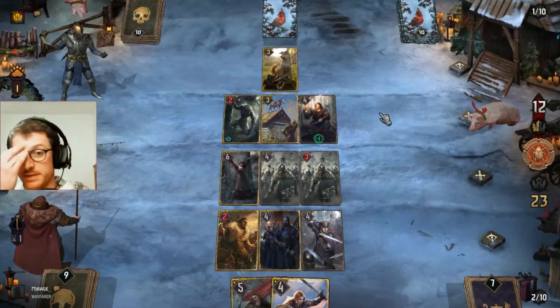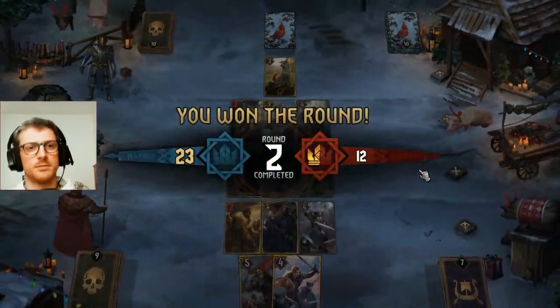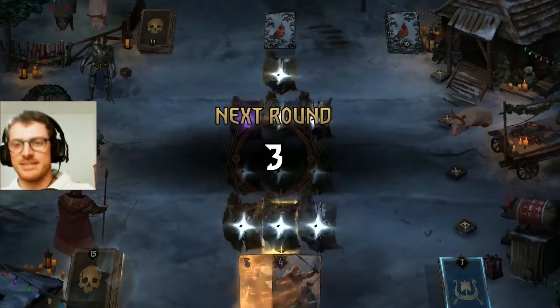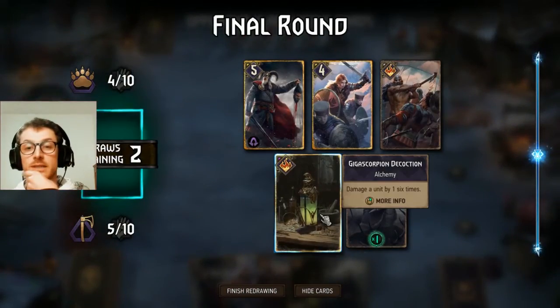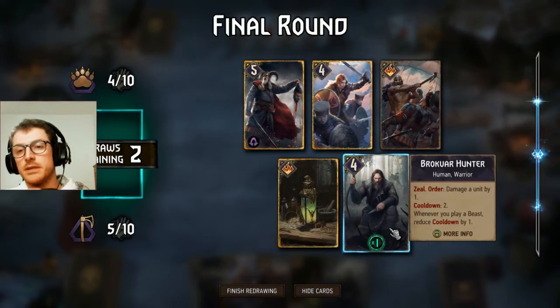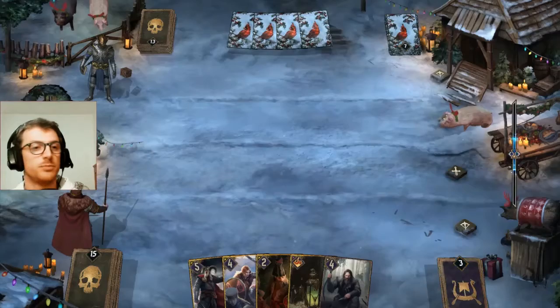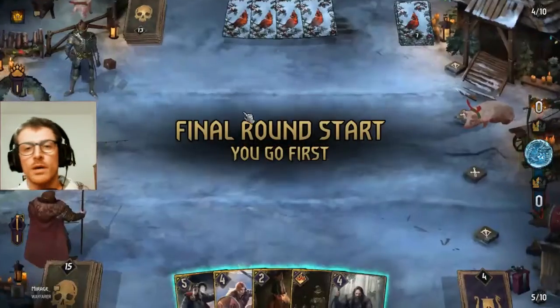Let's see — if he plays Saris he has no way of winning now; he does not have any removal. The problem is that we invested also the Drummond Shield Maiden, so we have four less points. Things are looking pretty tough. We have one card up which is not important against a short round Lippy thing. Ermion is our best bet — just two points more, and we do not want the shield maiden. We mulligan the Stunning Blow, find Ermion — this is the maximum amount of points we can have.